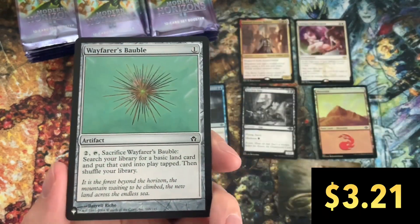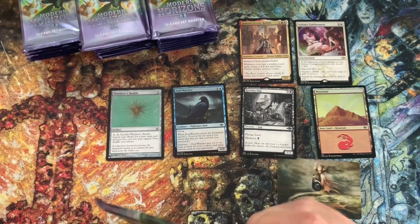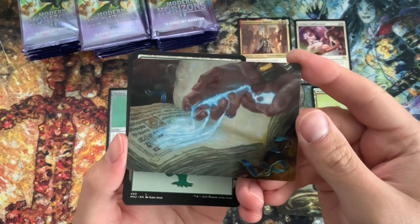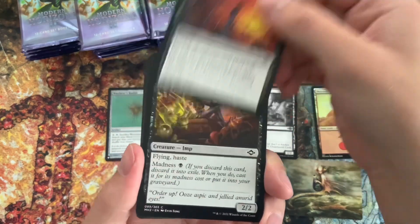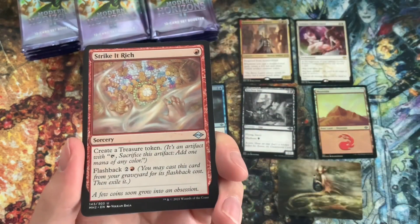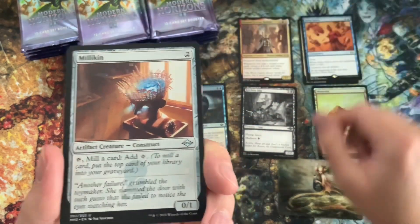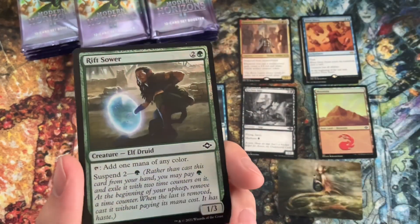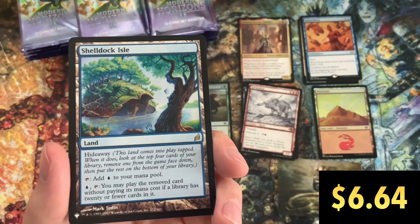And we've got a list card, a Wayfarer's Bauble. As you can see, I've included the prices here. These prices are from the TCG Player app, and these are obviously prices that are fluctuating — I've taken these just on the day that I did the editing. So obviously some of these prices should be in the ballpark as you're watching this video, but of course these can change. Our next rare, we've got a Dress Down. And another list card, a Sheldok Isle — not a bad pull here.